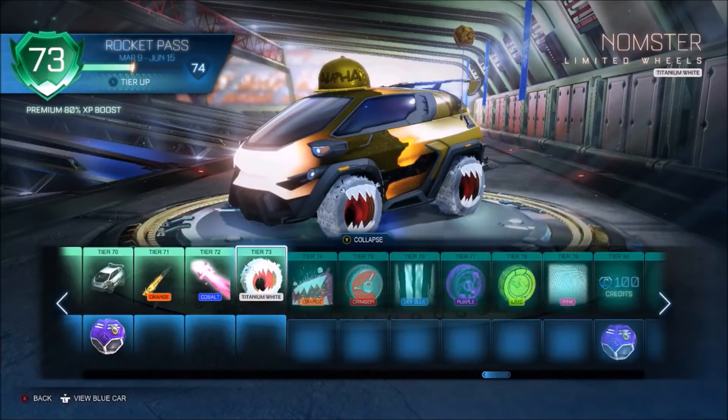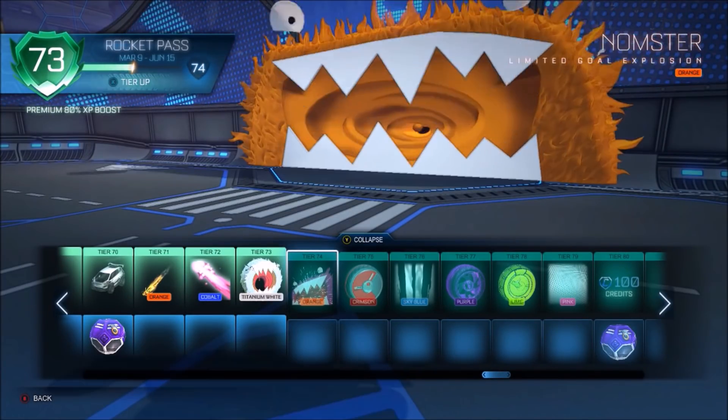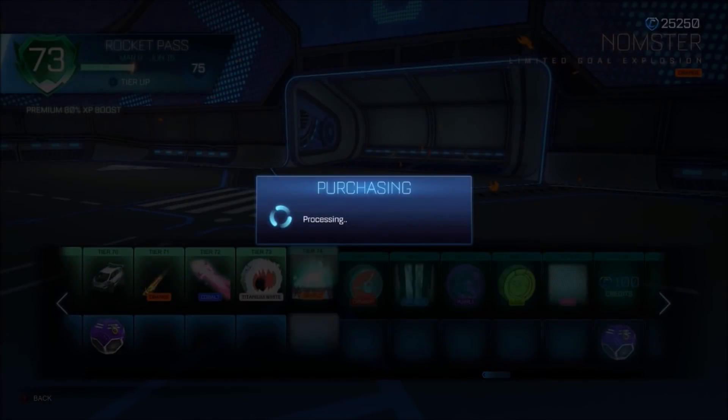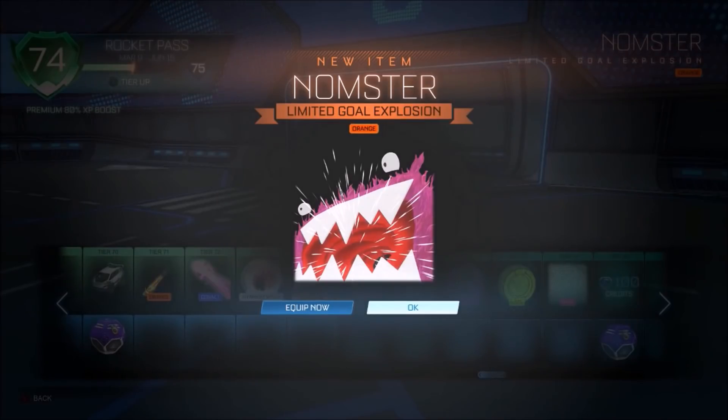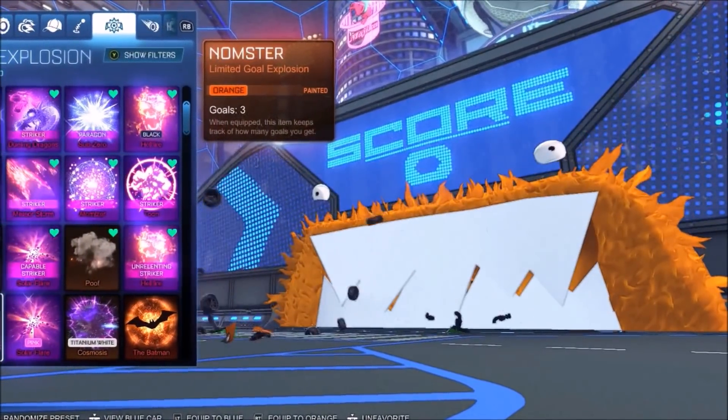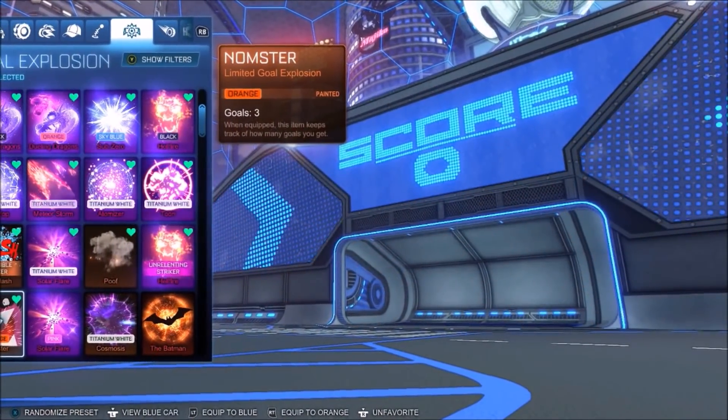I realised there's an orange version at tier 74, and I'm at tier 72, so I thought for the content I'd do it — it's probably going to be the only time until season 7 at least. So yeah, I bought the orange one as well. Quick showcase of that — it pretty much just changes everything but the teeth. I guess the Titanium version will be completely white, so that'll be interesting to see.